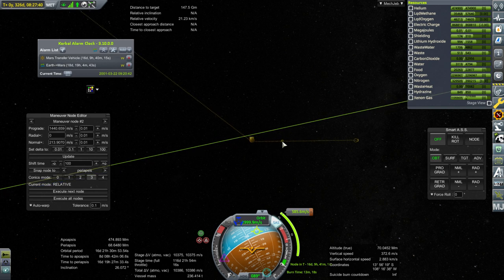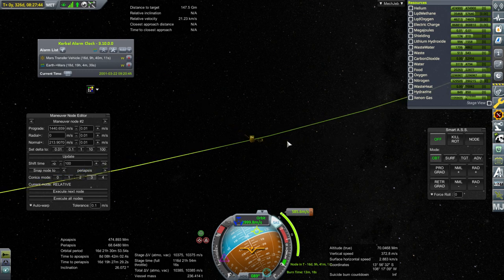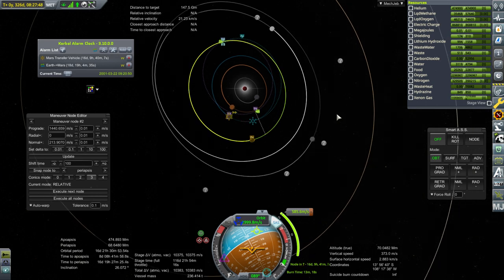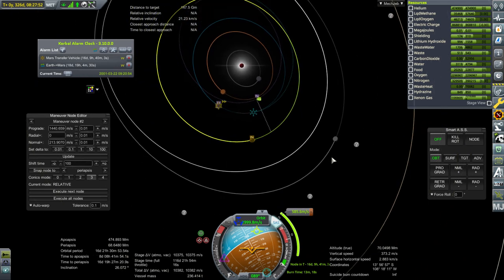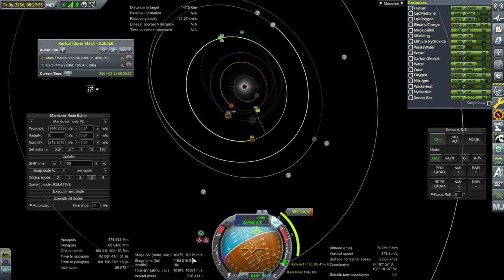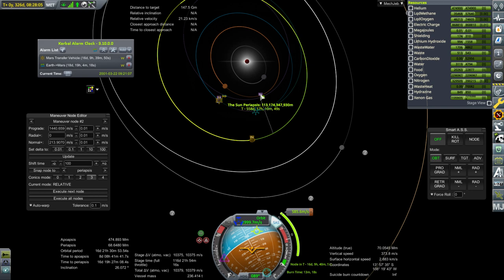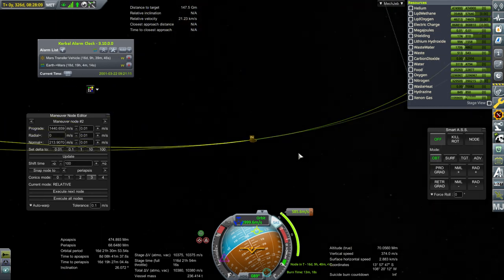We did some burning with the ion engines, about 700 meters per second worth. The ion stuff works a little bit differently than normal chemical propulsion — this number is not indicative of how much it actually costs. This would all have taken much less actual delta-V if we had done it with a chemical engine, but because we have to take so long to do it the numbers work out differently. Always imagine that 10,000 means really 5,000 or something like that. Around our apoapsis we'll probably start slowing down with the ion engine by boosting our orbit so that once we arrive at Mars we don't have to do a huge burn to capture — otherwise we're basically screwed.